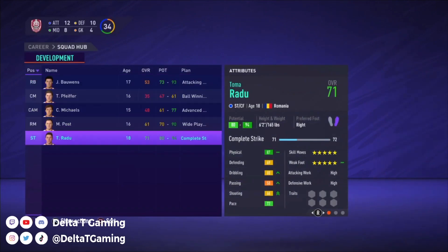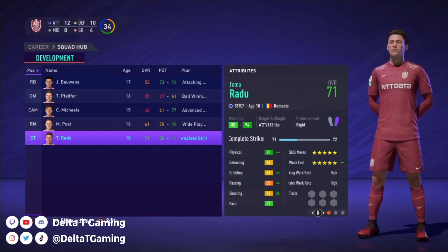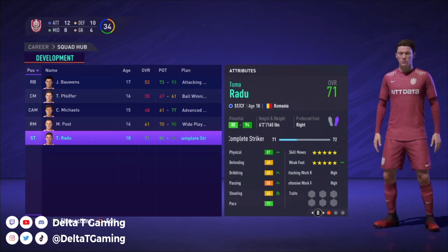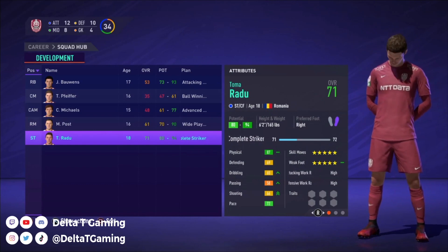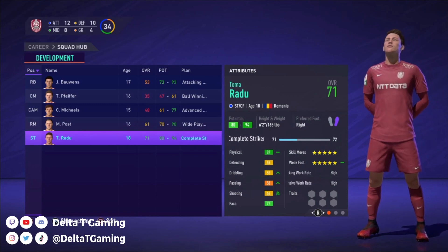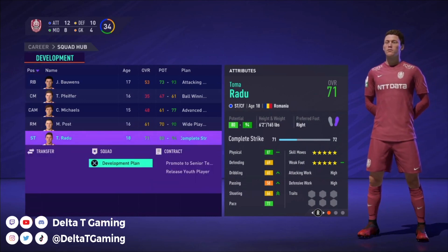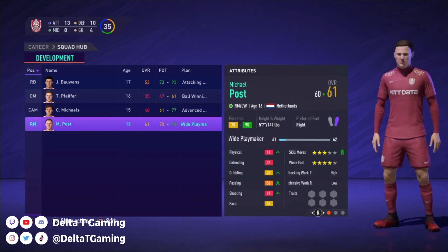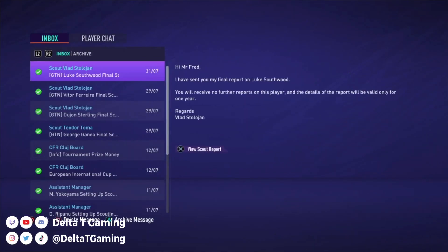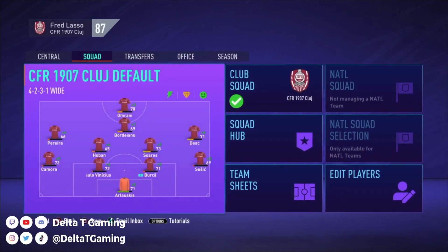And then we've got the Youth Academy. The Youth Academy is growing here. I really think we might need to bring Toma Radu into the team at 18. We're going to pull the trigger on that — bring Toma Radu in with 71 overall already. He has so much potential. I don't want to necessarily sell him. We bring in our talent like Sunderland or Southampton does and develop. So let's promote him to the senior team, get him some touches, debut him.